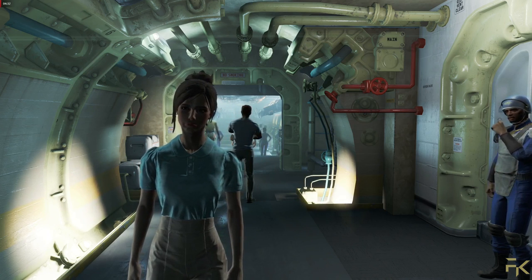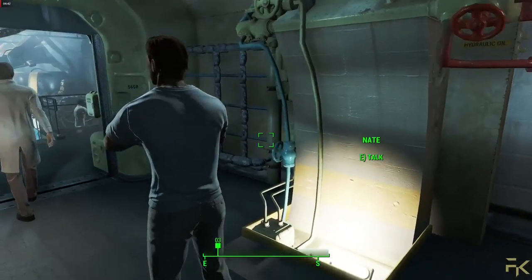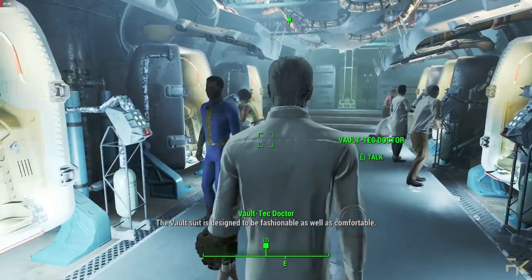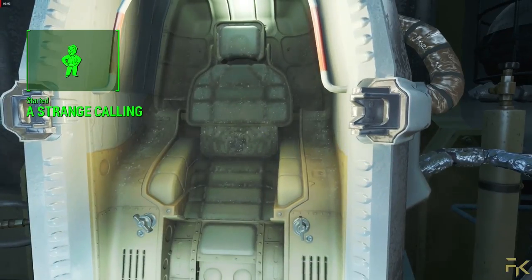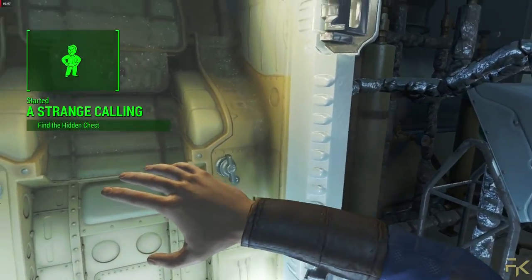What I can do in this video is kill the Mysterious Figure before the cutscene happens, to see if the cutscene even continues, if the game crashes, or if the cutscene just continues as normal with Kellogg dead on the ground. So the first thing I'm going to do is go on with the story as normal, enter the cryopod, see Kellogg — also known as the Mysterious Figure — grab his ID, and then reload the save.